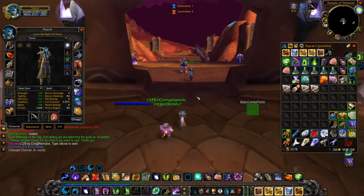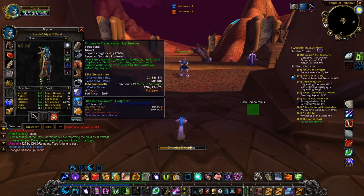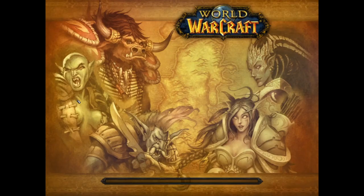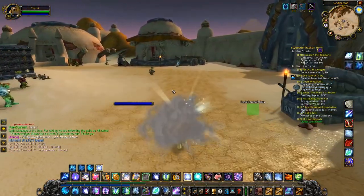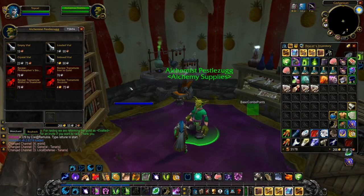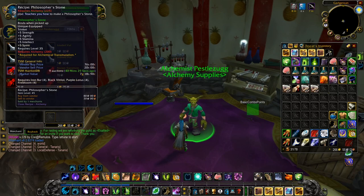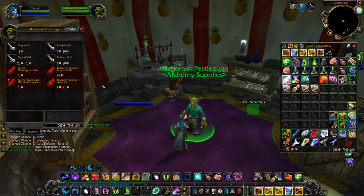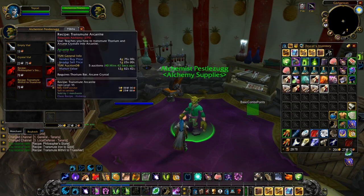Number two is Gadgetzan and Silithus — a bang bang, hitting two spots in one run. We're using the Gnomish transporter to get to Gadgetzan quickly. If you're a Gnomish Engineer you can utilize this; if you're a mage you can teleport to Theramore. In Gadgetzan, check out Philosopher's Stone — it's seven gold market value, you can get it for 76 silver. Highly recommend buying it; sells like crazy. Transmute iron to gold, transmute mithril to truesilver, and transmute arcanite — the arcanite one sells for about 12 gold and I highly recommend it.